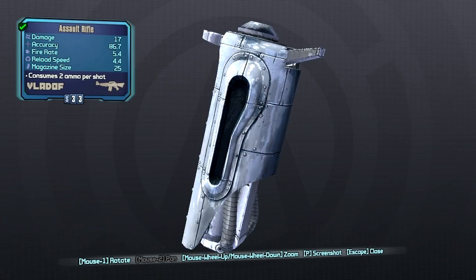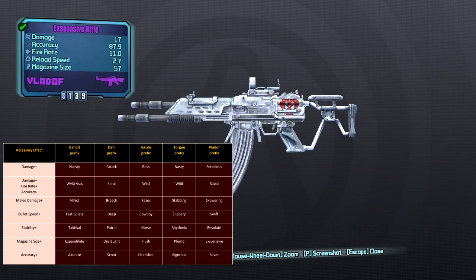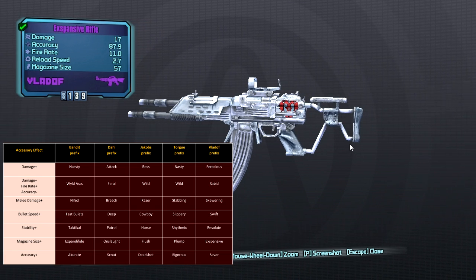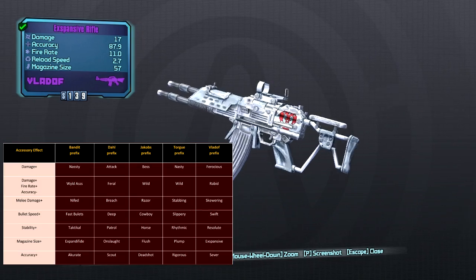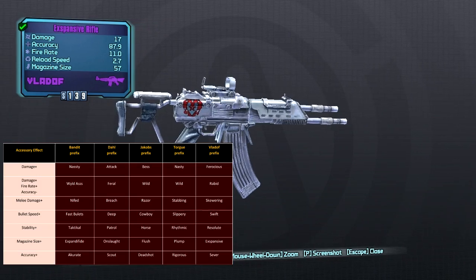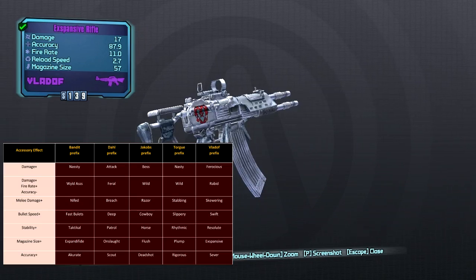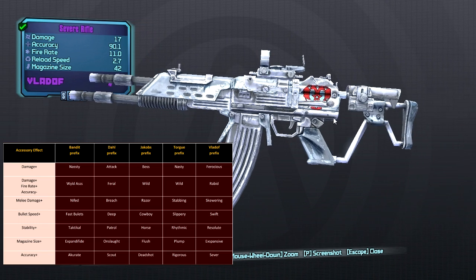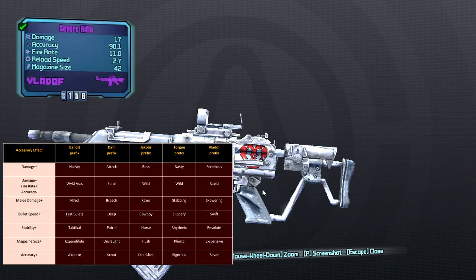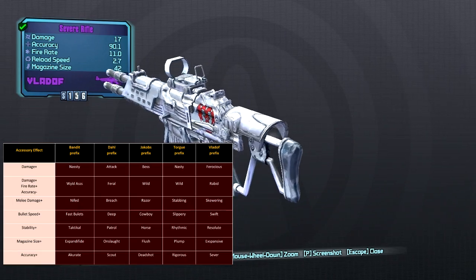That covers all of the barrels. Now let's take a look at the different accessories that make up the guns. The first one is the magazine size accessory, which you can find just above the stock of the assault rifle. There's going to be an image in the bottom left showing which prefix goes with which manufacturer — this image was made by Loot Turtle on the Gearbox forums. Moving on to the next accessory, we have the accuracy prefix. This one can also be found just above the stock of the assault rifle and will increase your accuracy, but nothing else really.